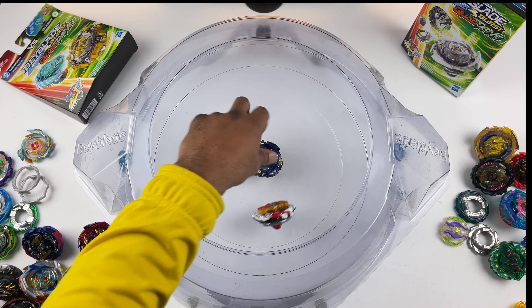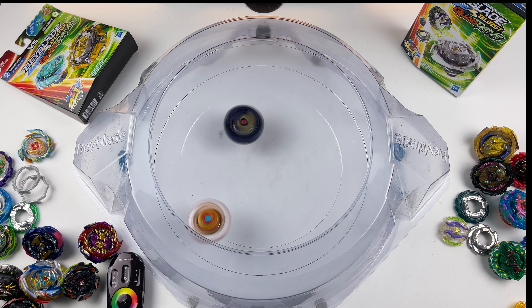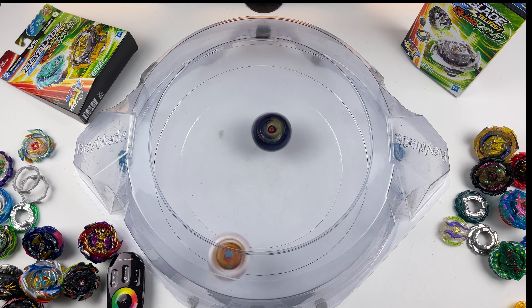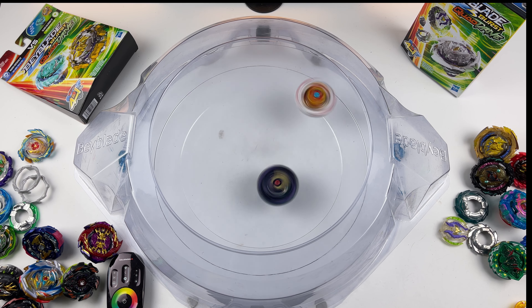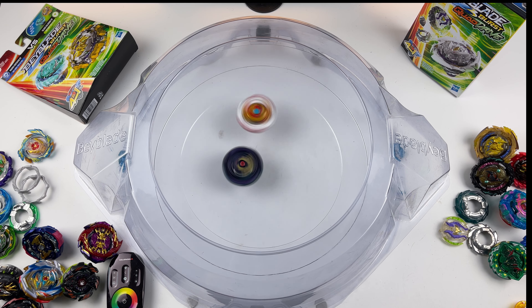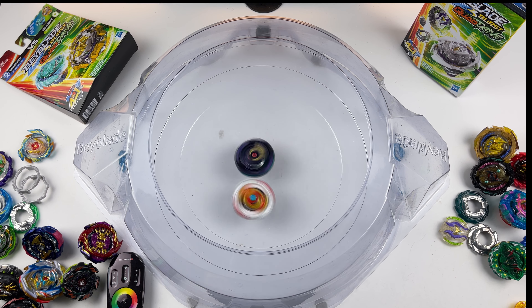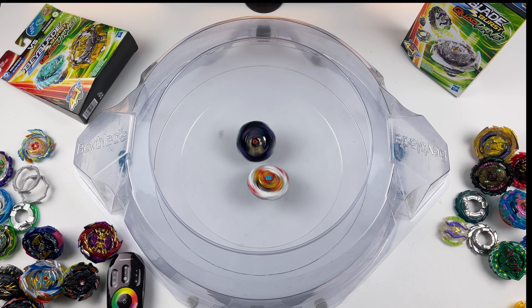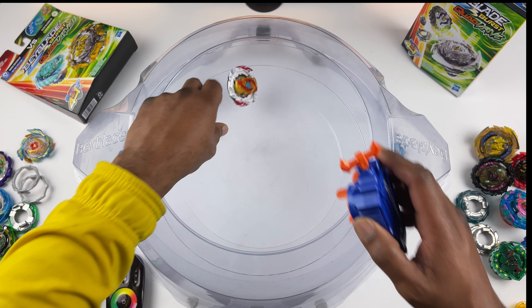Let's go. Spryzen is avoiding on the second layer of the DB Stadium. I like this DB Stadium — it's the only TT stadium I have. Draw. Run it back, you got to get a winner. Winner stays in. We're going to go.